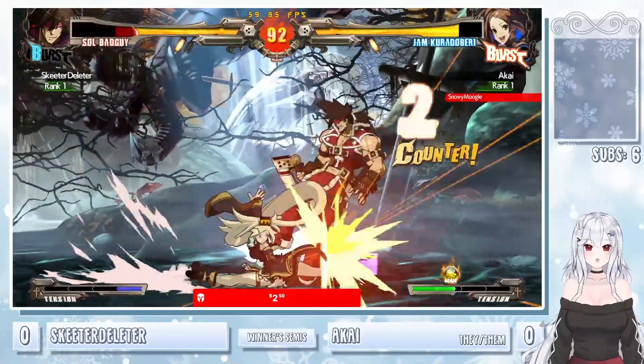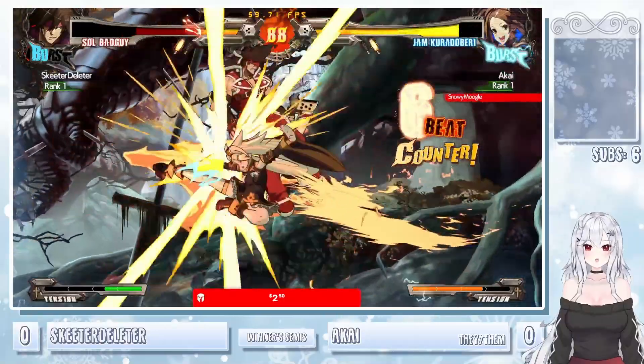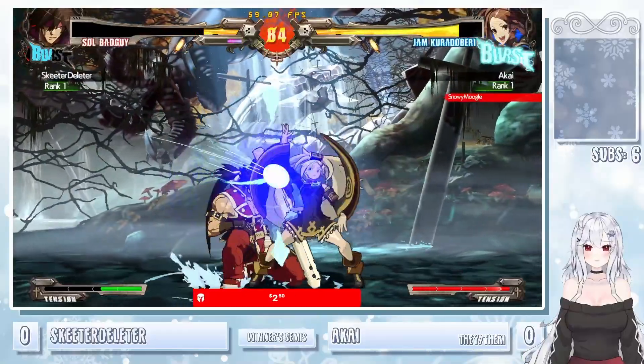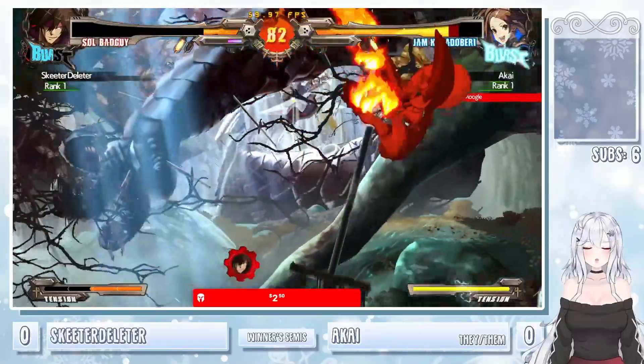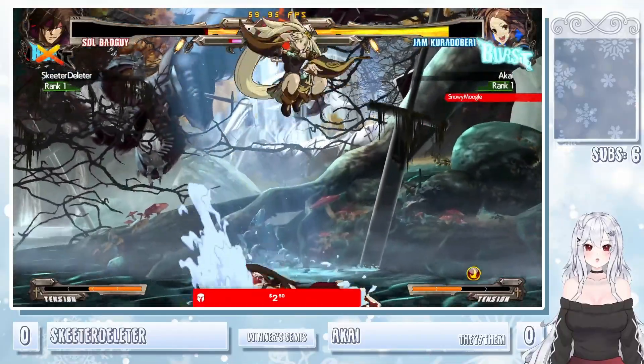Unfortunately just not getting the corner carry they wanted. Big Ryujin coming out. Happy little resets — catching Skeeter trying to tech out of the corner. The DP after the 2D. Just the sway into the throw. Actually no combo — I'm pretty sure with Jam, if you're in the corner, you can actually get a fat combo if you do the RC card, then still do a whole bunch of damage.